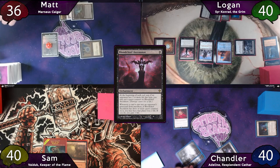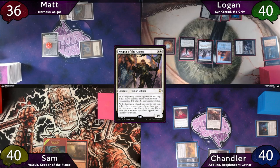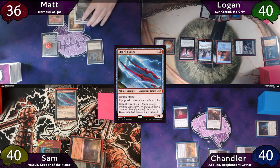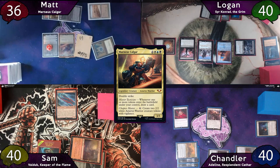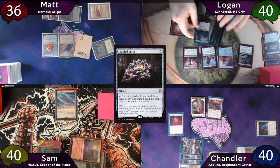The turn passes to Chandler, who shares a draw step with Sam. He plays Wasteland as land for turn, taps for three to cast Heraldic Banner naming White, then taps for four more to cast Keeper of the Accord, and passes to Sam. A draw step is shared, Sam plays Buried Ruin as land for turn, casts Lizard Blades, and passes to Matt, who plays a Plains, taps for five to cast his Commander, and forgets the Ancestry Scry. He upticks Elspeth making a 1-1 Soldier and draws a card. On his end step, Chandler's Keeper of the Accord triggers twice, getting him a tapped Plains and a 1-1 Soldier. Logan then drops a casual Jeweled Lotus and immediately uses it to cast Sir Conrad.